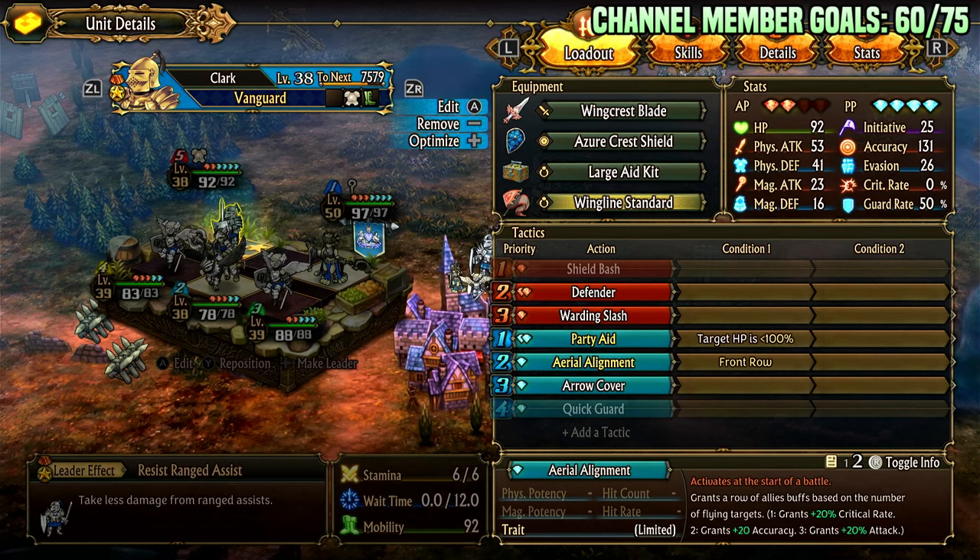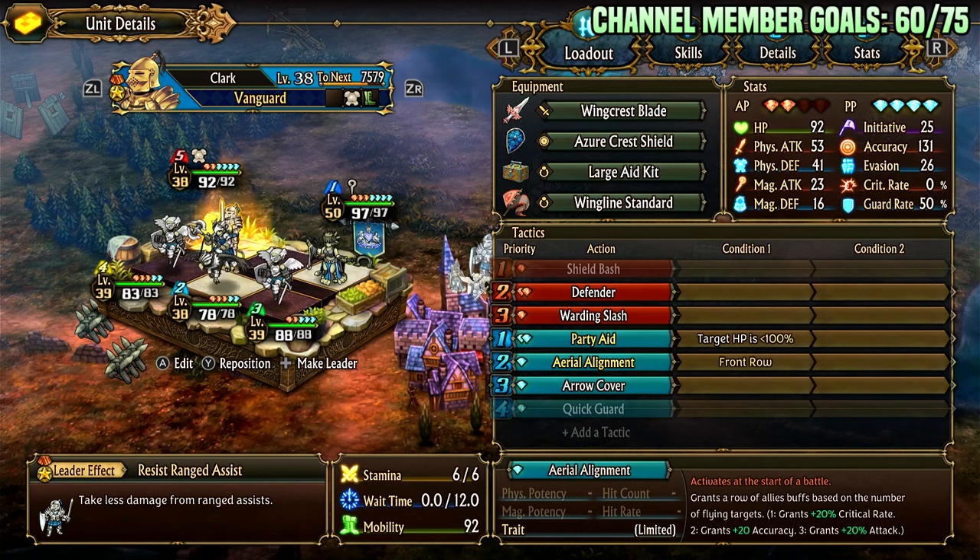Wing line standard happens at the start of battle, so you cannot have competing start-of-battle effects. If you typically run hard carries that use start-of-battle effects, you do not run them in this team. This is a team that allows you to leverage typically A or B tier classes and win most matchups, if not all matchups. It also has redundant damage.